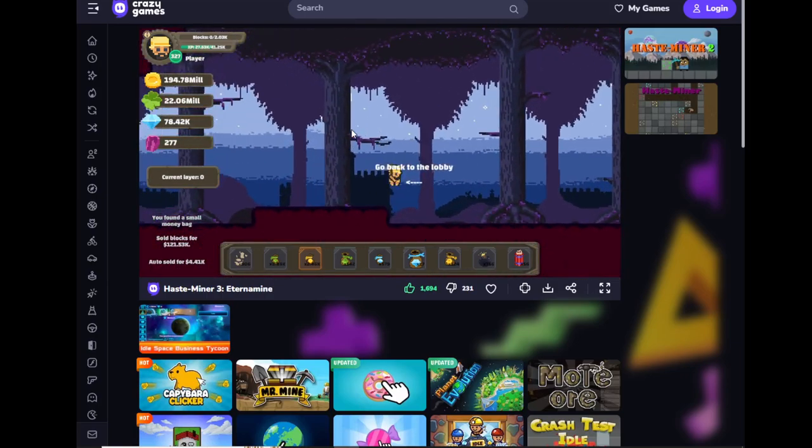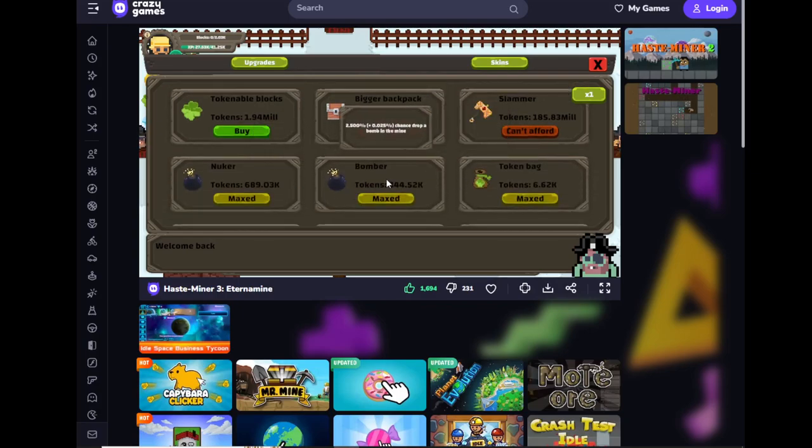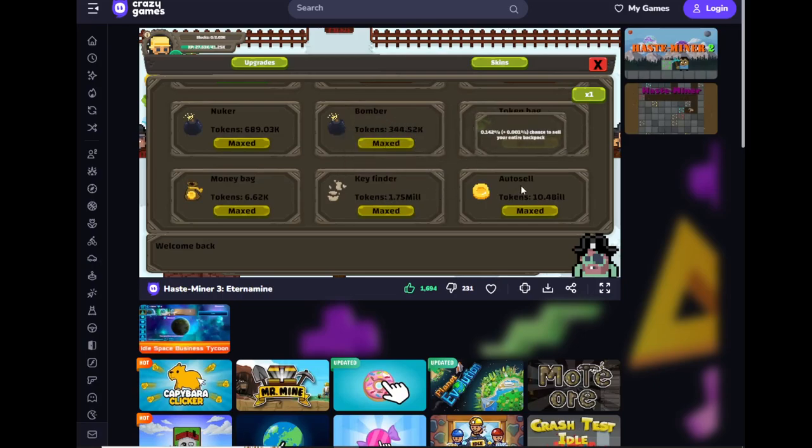I'm going to show you another bit of the game that I enjoy, which is the upgrades. Bomber is maxed out at two and a half percent — I think I glitched this. Yeah, I glitched bomber to go to two and a half percent, and auto sell to go to 0.1 percent. It shows 142 instead of the usual 100 you would see on a normal playthrough.